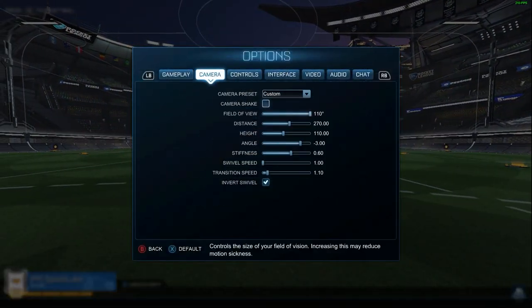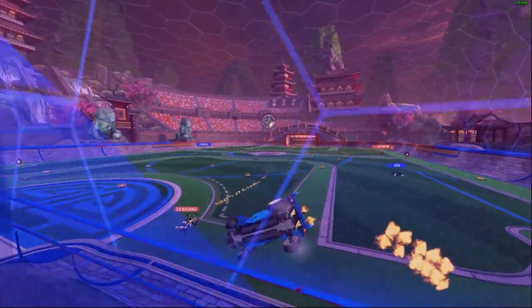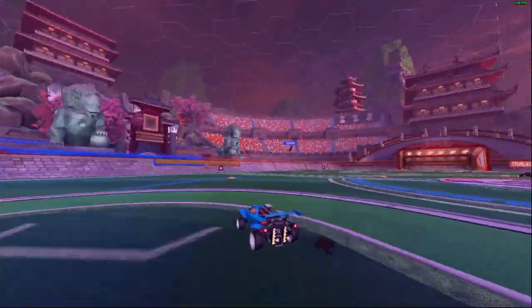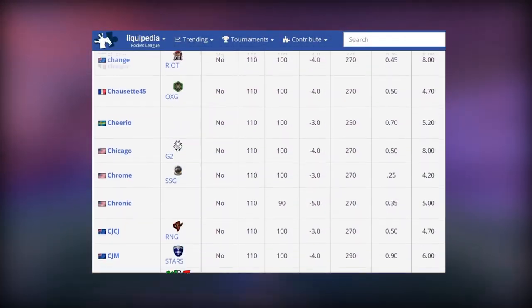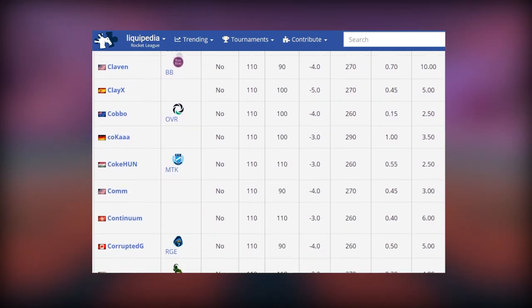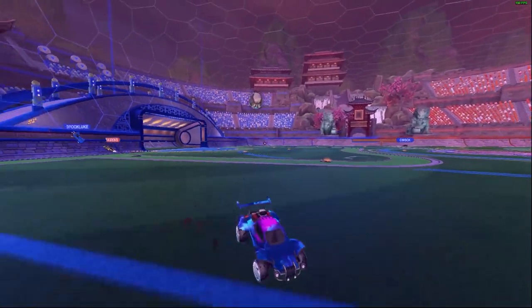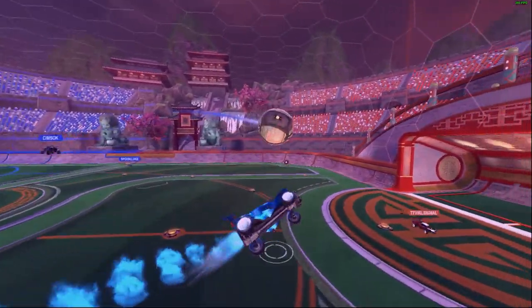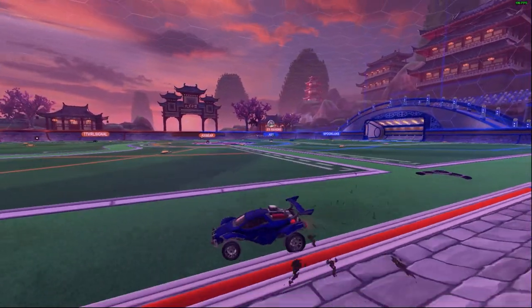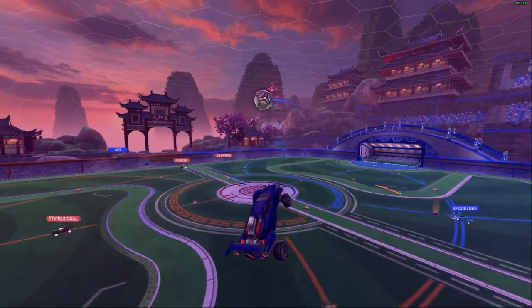As always, try to ease into your settings and give yourself time to fully adjust before switching things up again. The most important thing when it comes to your settings is consistency. You could be using the same settings as some of the best pros, but if you're constantly switching certain bars up and down, it's going to really mess with your consistency and your ability to hit shots reliably. So at the end of the day, pick a combination that works for you and stick to it, because changing your settings is just going to make things harder on yourself than it needs to be.